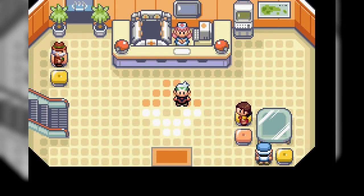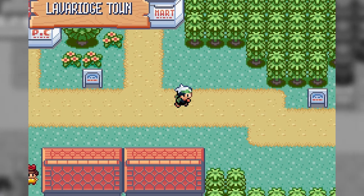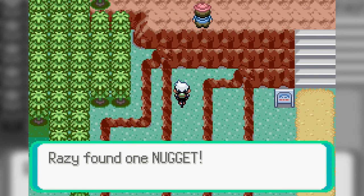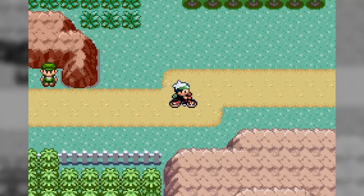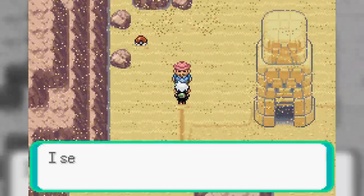Alright, welcome back to Pokémon Emerald! Last time we defeated Flannery and got the Go Goggles, so now we're going down from the mountain. First, there's a Nugget up here — grab that. Now we need to go to the right because with the Go Goggles we can enter the sandy area with no problems or issues whatsoever.